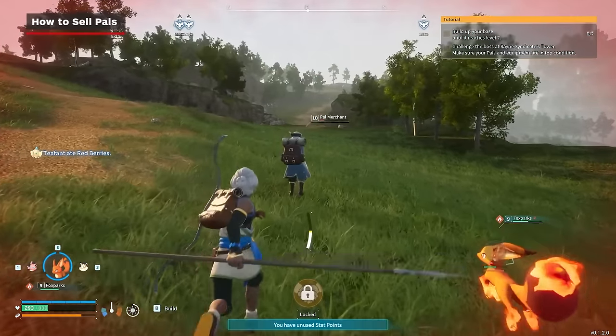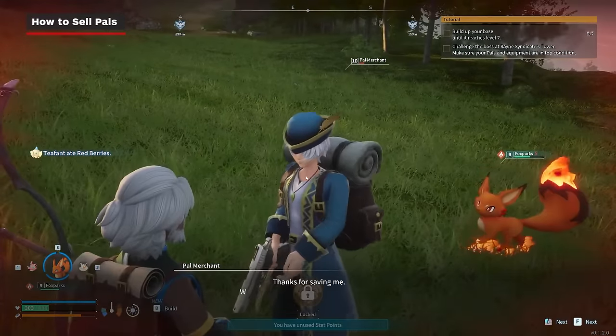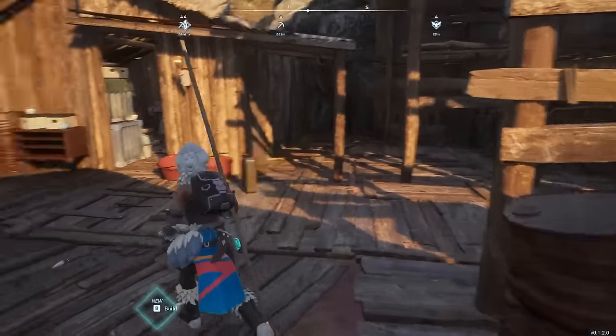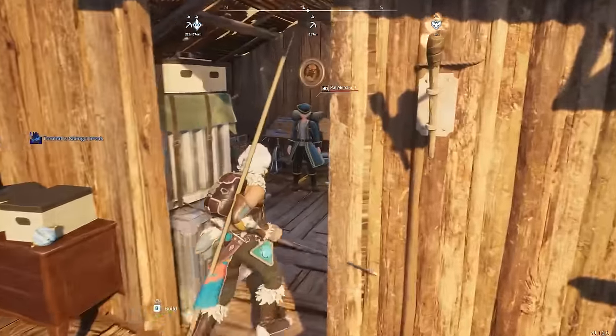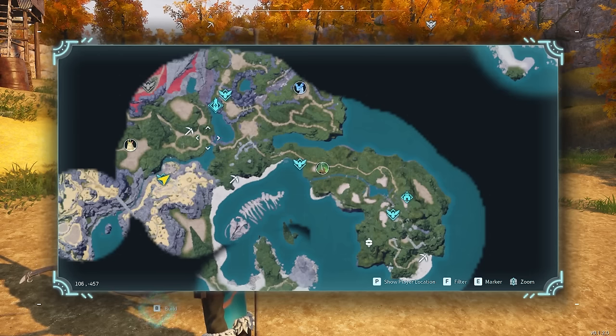To sell pals, you first need to find a pal merchant. These merchants can be found walking around the world or potentially being hassled by syndicate members. If you find a settlement, you'll usually find a pal merchant there as well. The first small settlement you can find is to the west of your starting location or to the south of the first tower of the rain syndicate.